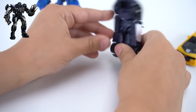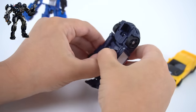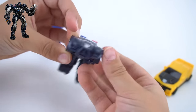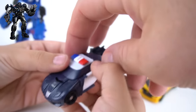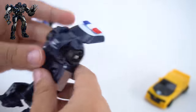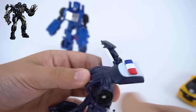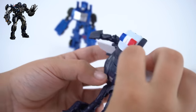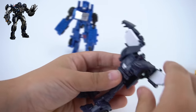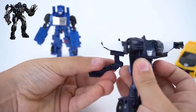Okay, on to Barricade! Pull him up, pull his legs apart, and pull his doors apart. Yeah, pull his doors — and he can flip up his roof like that. Pull his doors out, flip that top part out, and there's his head! There we go — flip his shoulders down and give him some arms. Cool, there you go — there's Barricade!